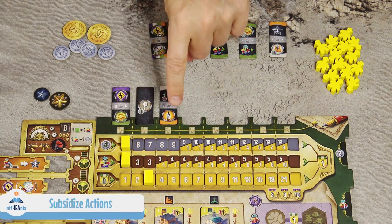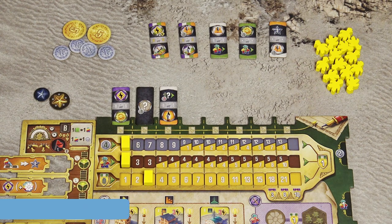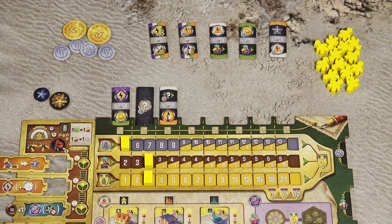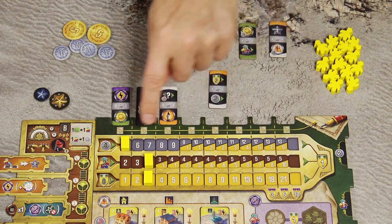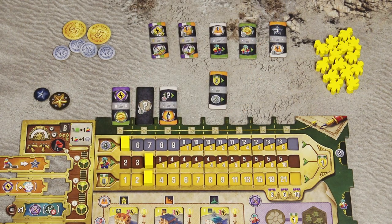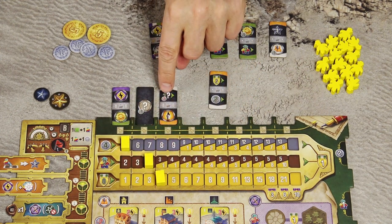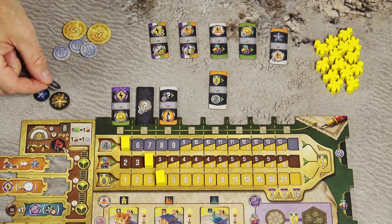Action tiles can also contain additional symbols beyond the 5 basic actions. For example, some increase worker income by a stated number, others increase money income or victory point income. One type lets you increase any one income track by 1 for a cost of 1 coin. Another grants an additional achievement token. You can find all symbols explained in the rulebook.